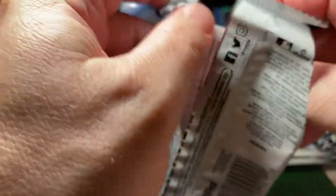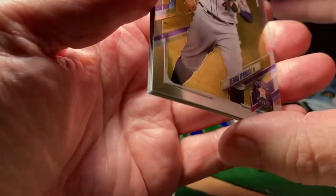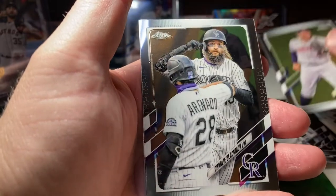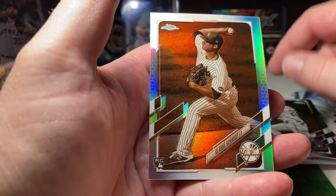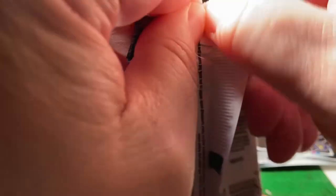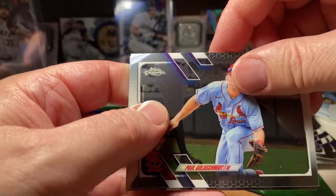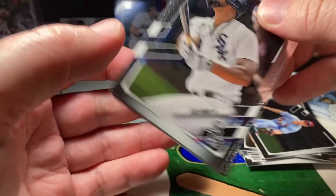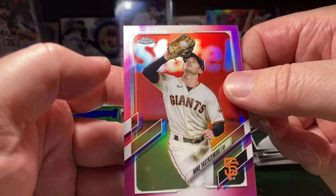Let's find one of the good rookies here. George Springer. Charlie Blackmon, Christian Yelich, and Clark Schmidt Sepia Refractor. We got Paul Goldschmidt. Jose Abreu. Sonny Gray. And a Mike Yastrzemski Pink Refractor.